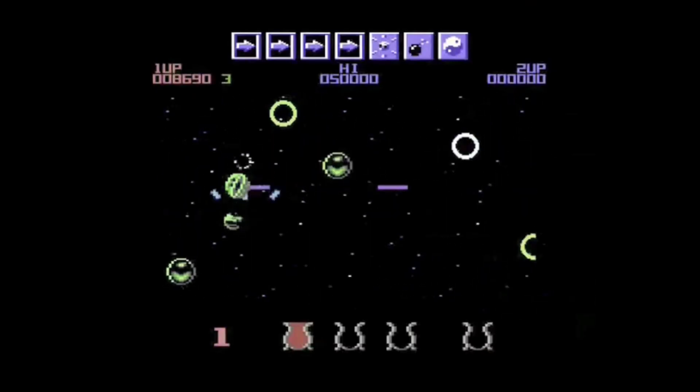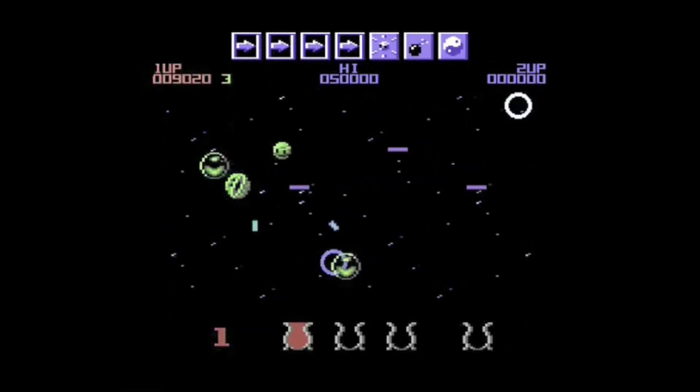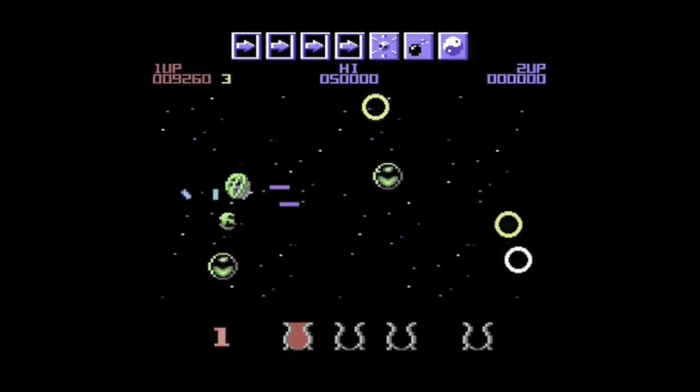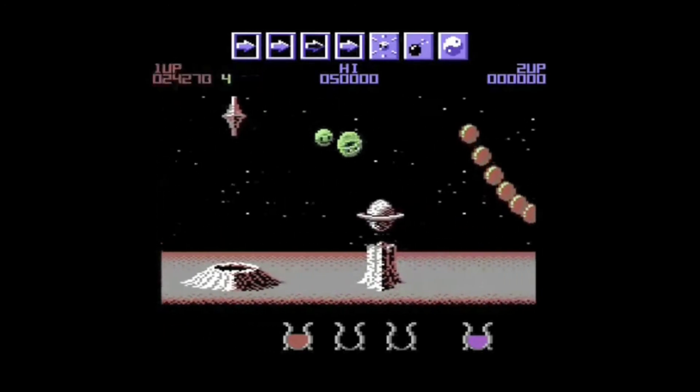I really like the controls on Wizzball. I like the two-player doing different things, working in cooperation together — you had the Wizzball and a satellite that went around it called a catalite. You could play single-player controlling both, or two-player where one controlled the ball and one controlled the satellite, which gave you slightly more ability.